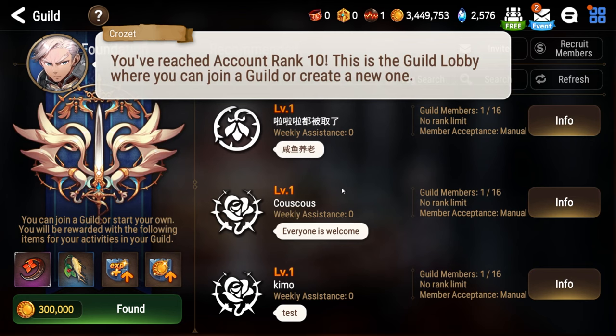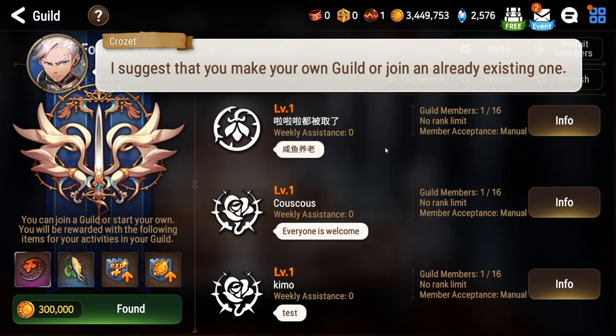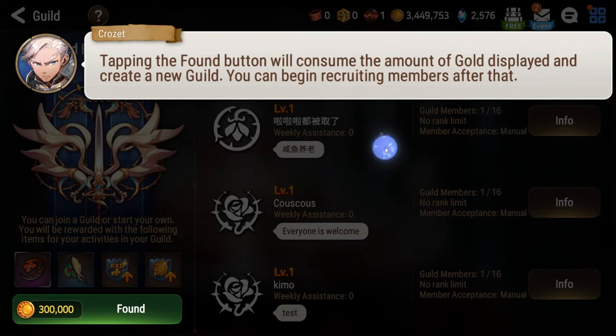Can't find a guild? Use the game's useful in-game guild recruitment tool, or ask around Epic 7 streams and social media. There's always people willing to help you out.